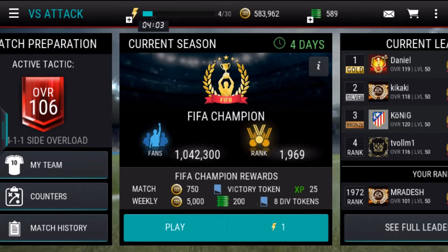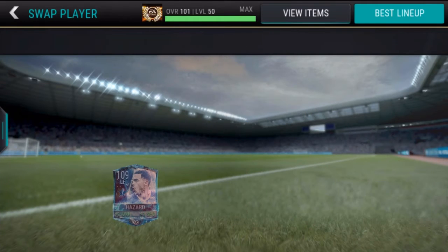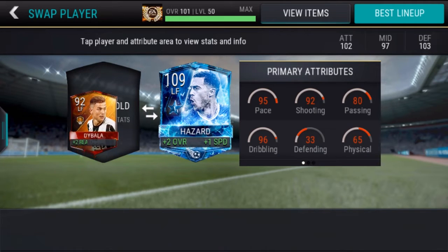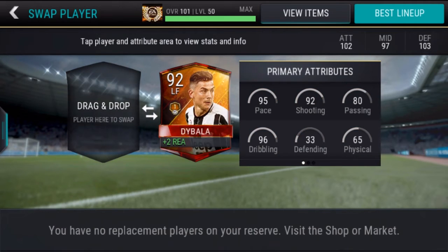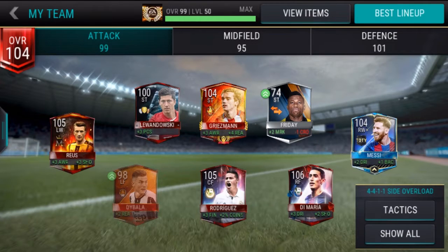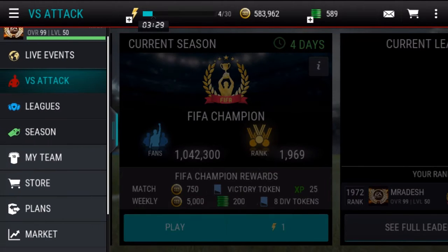Welcome to today's video. I said I'd claim my Hazard later but I can't resist, so we're doing it right now. For that we need to take this 109-rated Hazard from left forward and replace him with Dybala, which is not a great idea because I use left forward, but it will boost my other formation.